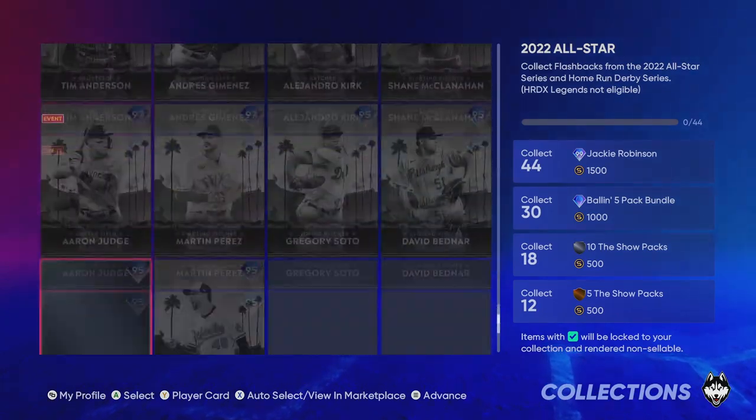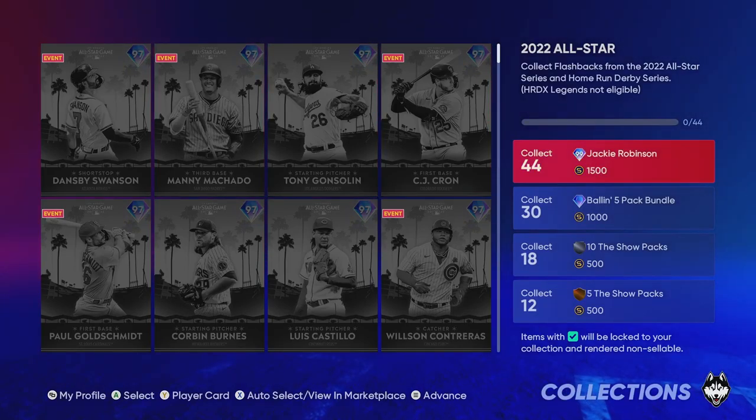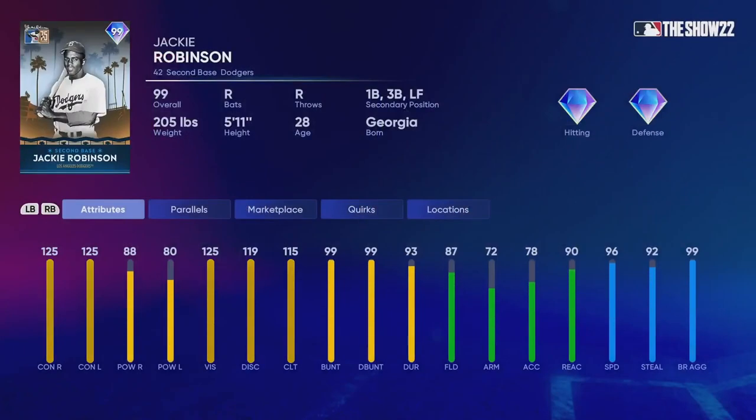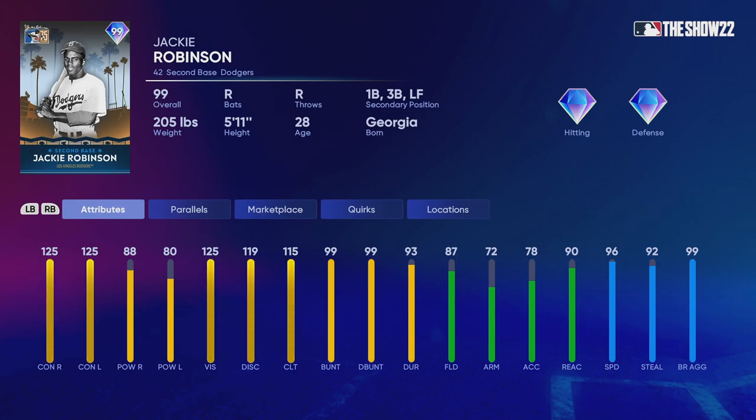Once you open this up you'll see all the cards you need to collect, and there's some hidden stuff along the way as well. What we're trying to do is get the 99 overall Jackie Robinson card. Looking at his stats: 125 contact from left and right, 88 power right, 80 power left, 125 vision, 119 discipline, 115 clutch, 99 bunt and drag bunt. On defense: 87 fielding, 72 arm, 78 accuracy, 90 reaction, 96 speed, 92 steal, and 99 base aggressiveness — very fast, great card.